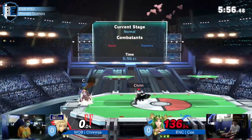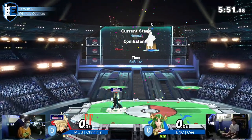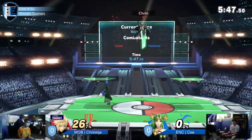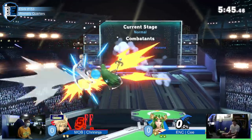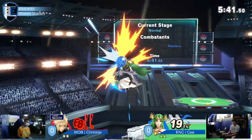Palutena definitely has — that Nair is definitely better than a lot of Cloud's buttons. Cringer saying take this up smash, big sword. Dander is a bit of a tough move to see.